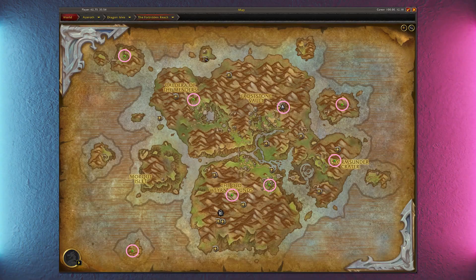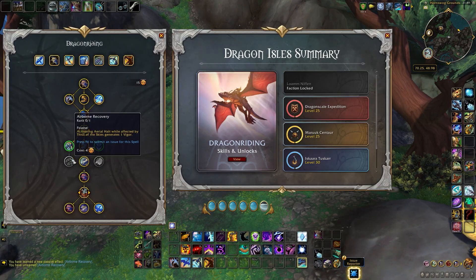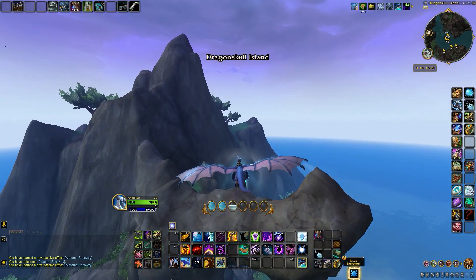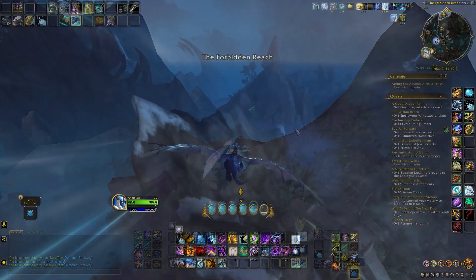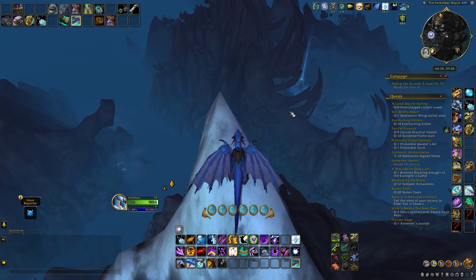With that we've covered all eight Dragon Glyphs in the Forbidden Reach. All the points you get can be used to unlock two extra Dragon Riding Traits. The first trait you will unlock is called Aerial Alt, and it pretty much does what it says — it stops you from moving forward, especially great for when you want to land at very high speeds. Basically it decreases your speed so you can easily land.